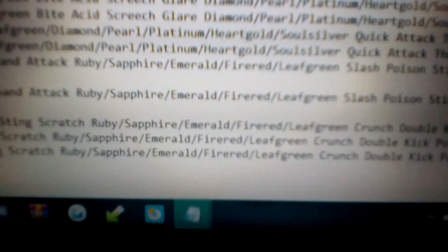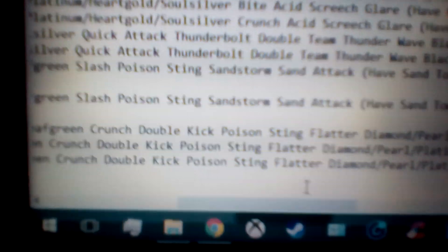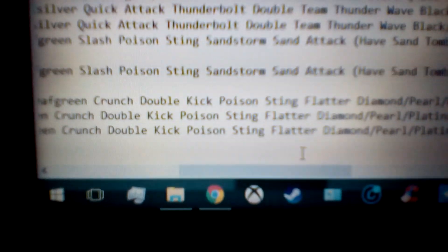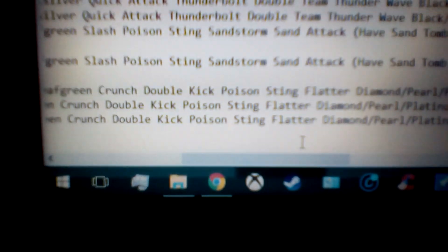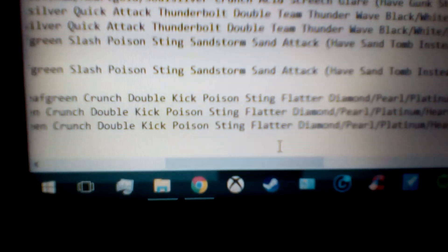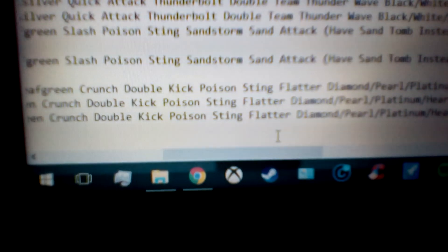Then on to Ruby, Sapphire, Emerald, Fire Red, and Leaf Green. Instead of Bite and Scratch, we have Crunch — pretty much an upgrade to Bite. Crunch is an 80 power, 100 accuracy, physical Dark type move. It's pretty powerful already, and the special effect is there's a 10% chance to lower the target's Defense by one stage, so it could be sweet.